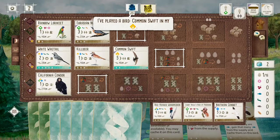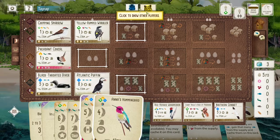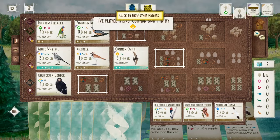What did I get? Common Swift — nice. Why did I get the grub? Do I want to play a Bunting? Not like they have any tugging bird.